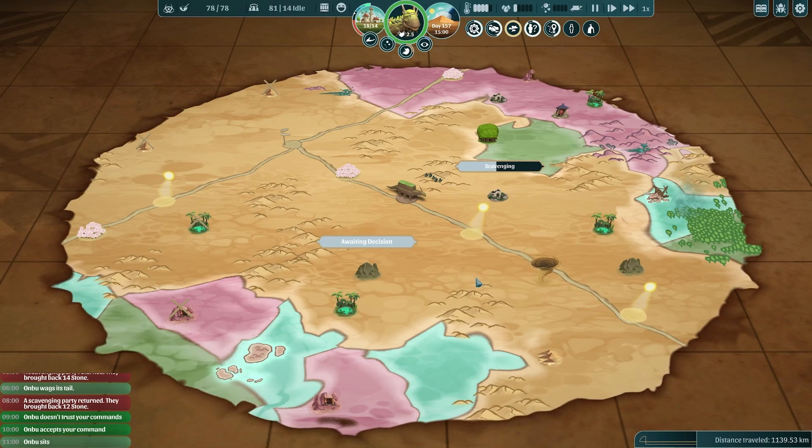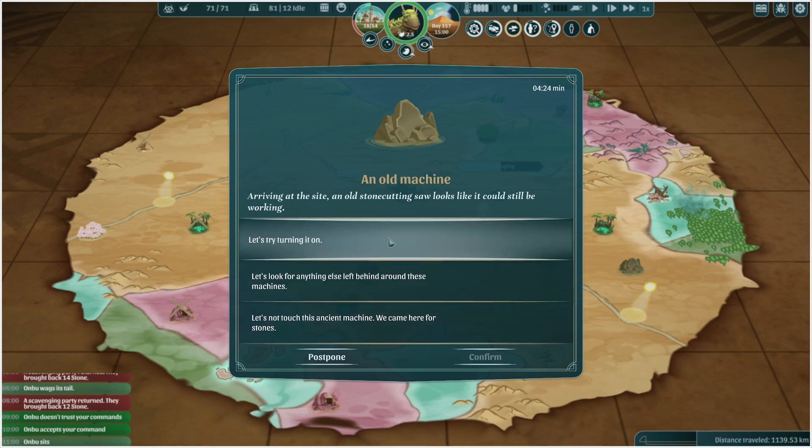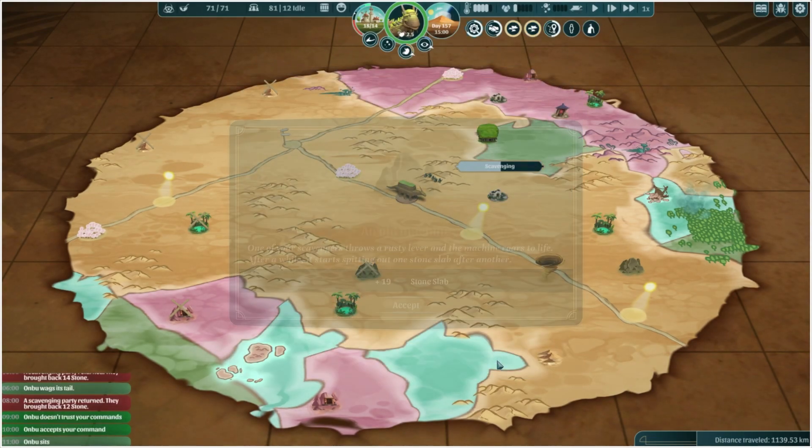Hello and welcome back to The Wandering Village. I'm Evie Greenbottle and we've got another decision to make — there always needs to be a decision. An old stone cutting saw has arrived at the site; it looks like it could still be working. We could try turning it on, look for anything else left behind, or just not touch it. I think let's try turning it on — I almost always try to turn it on.